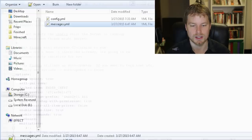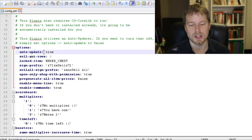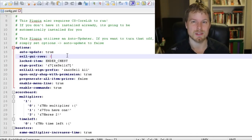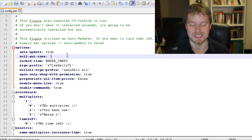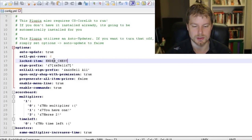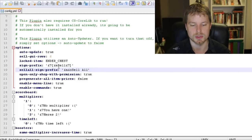There's a lot of great information on the author's page — I highly recommend checking it out. Leave auto-update on. The sell GUI rows defaults to 3; six is the max recommended, as going beyond six can cause display issues. The locked option means opening a sell-all will open the ender chest instead, which is kind of cool.